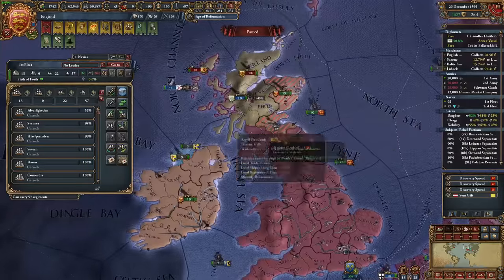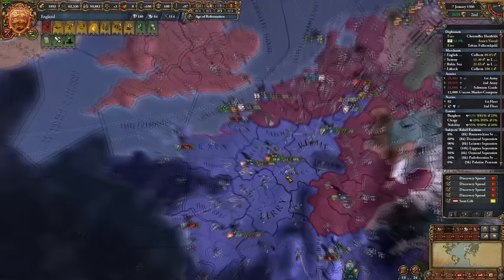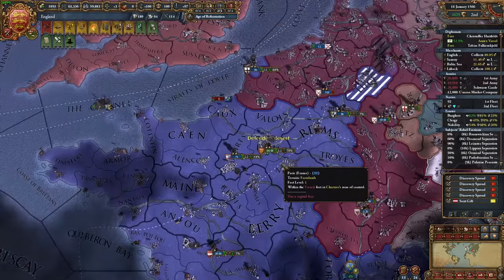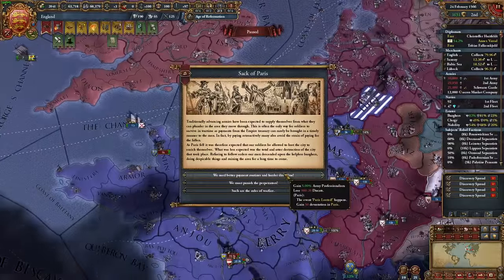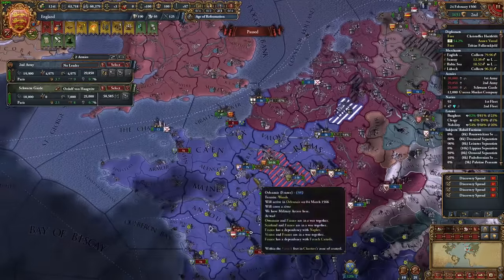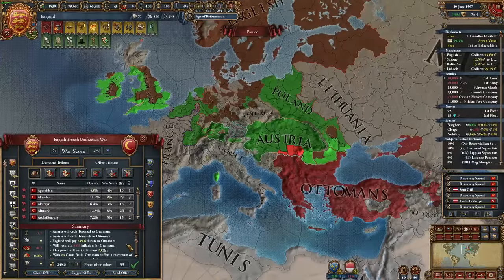Thanks to the crusade against the Ottomans, I've got some cool modifiers for the duration of the war. I landed my armies in Burgundy and immediately marched to Paris uncontested, since France has their men off fighting my allies. Paris has no fort, so it fell almost immediately — that was anticlimactic. France is completely crumbling, and although the Ottomans are holding their own, they're irrelevant to my war here in the West. I'm just going to let the Ottomans go and return some land in Hungary. Once I take France, I'll be unstoppable.